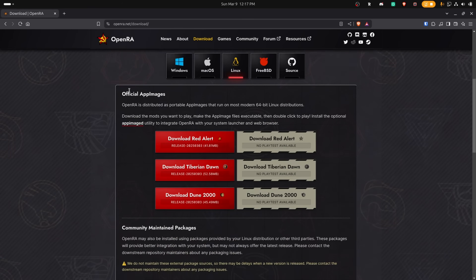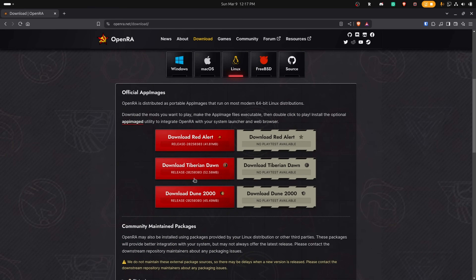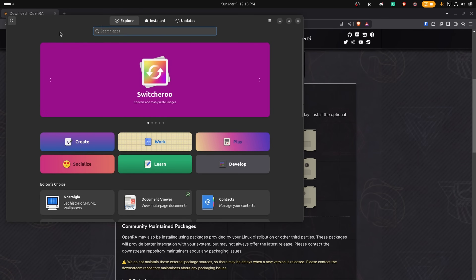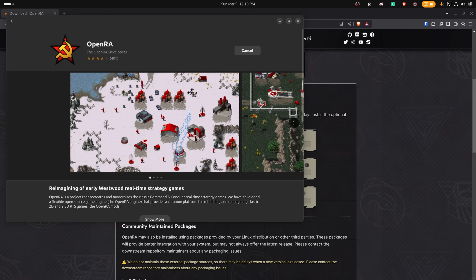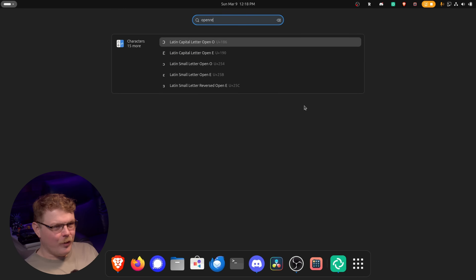What I want to do is go over here and download Red Alert or Tiberium Dawn. You can see the most recent builds, and each game is its own download. But because I'm on Linux, I can just open my package manager and type in OpenRA, then install from trusted sources like Flathub. There's a good chance your distro also packages the game as a native package. This is going to install as a Flatpak, which is really cool because Flatpaks are isolated from your system.